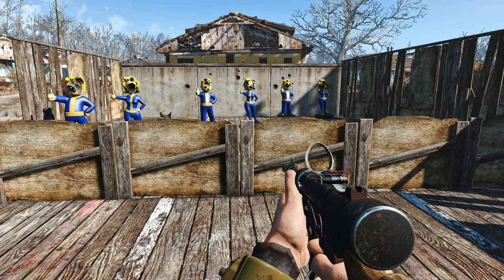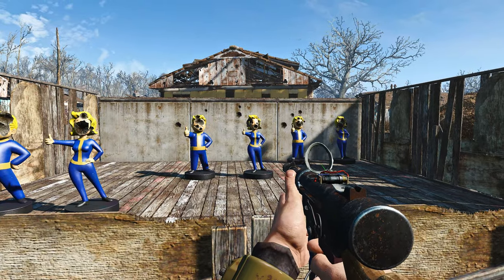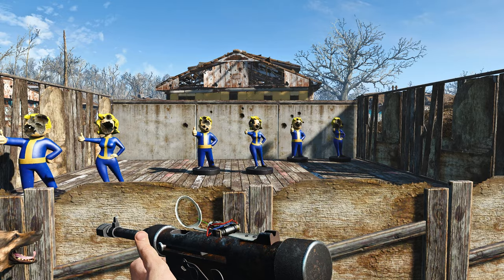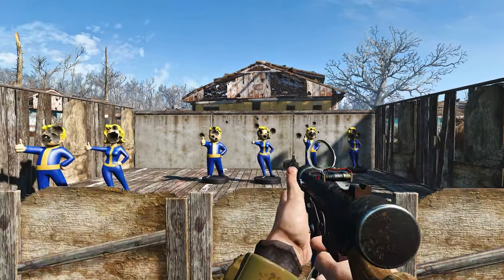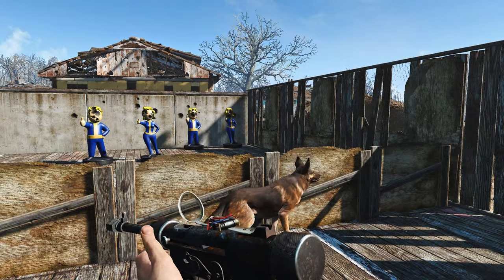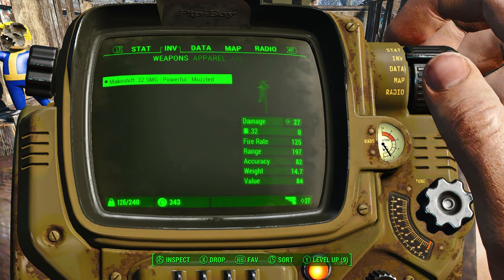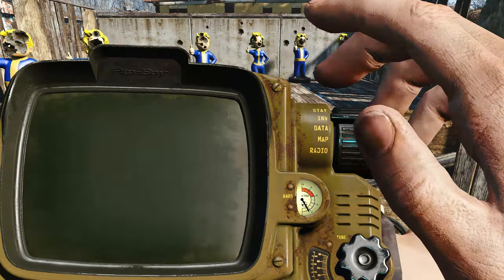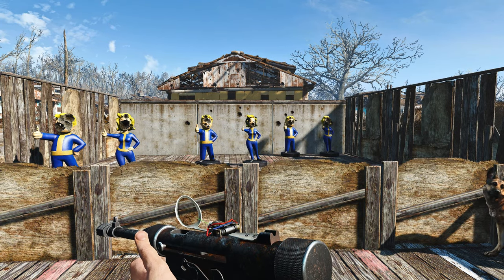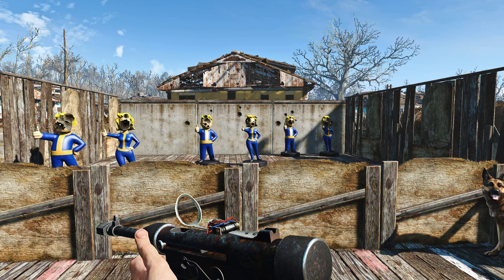There are a couple of details worth mentioning. It has a leveled list injection — injected at level one, so it's pretty much available at all times. It requires the Munitions mod to add the actual ammo, since it uses .32 caliber and vanilla Fallout 4 only has .38 in that range — so .32 is not a vanilla ammo type. I'm not sure if there's a version that doesn't require Munitions, but it would be great if there were.